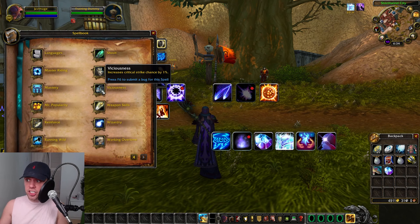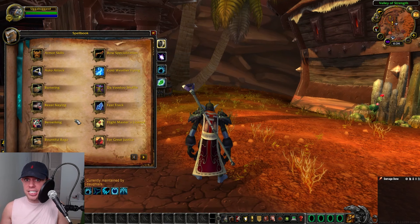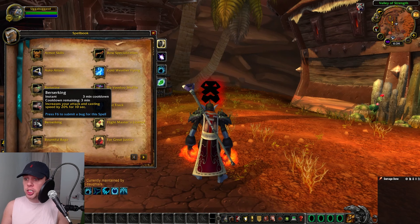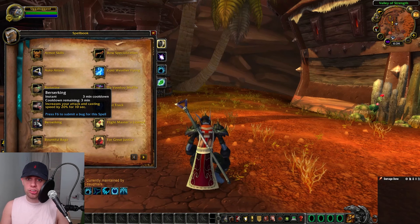Another racial we have as worgen is Viciousness, increasing our critical strike chance by 1%. If you are Horde, I would say to go with troll for two reasons. One is Berserking, increasing your attack speed and casting speed by 20% for 10 seconds on a three-minute cooldown. We should use this in our burn phase — arcane mage does have a burn and conserve phase, which I'll be talking you through later. Berserking can really increase the potency of the burn phase.